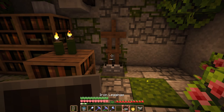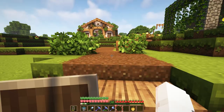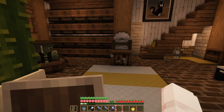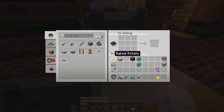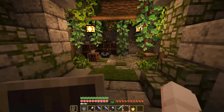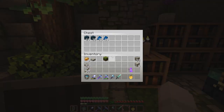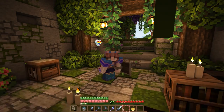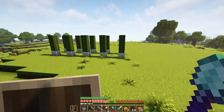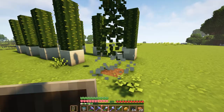We can use an armor stand to display our old armor, and now it looks even cooler in here. In this episode, I have a couple of things that I want to get done, but the first thing I want to try is to make a sword with looting on it, and I have just enough levels to try to make that happen. Let's grab some lapis. Not bad as far as swords go, but not what we want. Moving on.